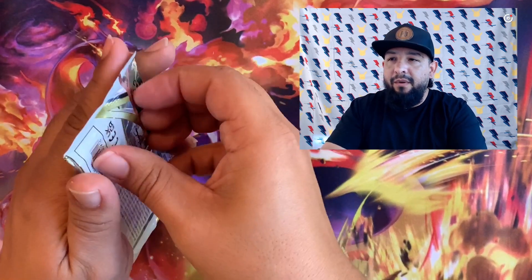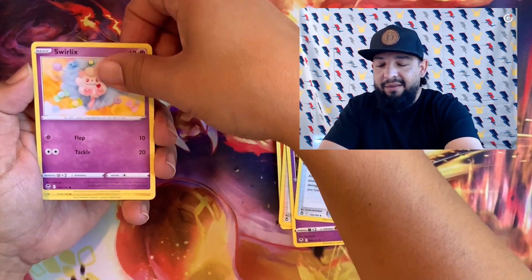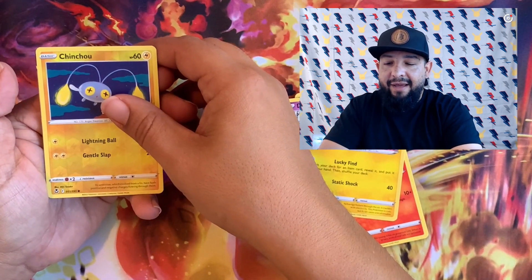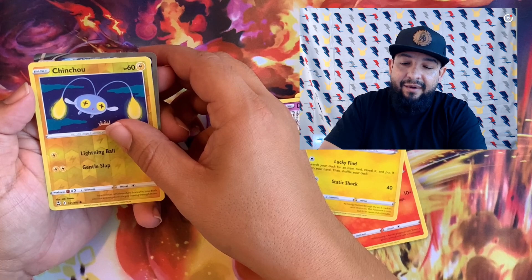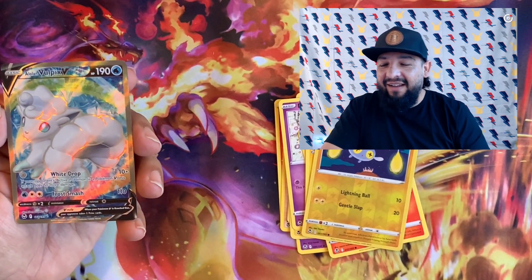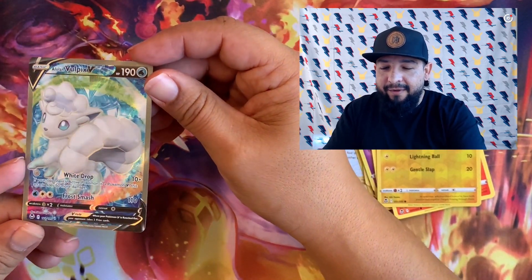Pokémon's been doing really good with all the art on these cards the last few sets — they've just been popping off, especially with that trainer gallery. The alternate arts are what really made me come back to Pokémon when I got back into it with Battle Styles. Oh, we got something really good — what do we need? Is it gonna be a dragon? No, I don't think it is. What is it? Full art! Let's go — full art V, Alolan Vulpix! Oh, that's a nice card! Look at it — blue, of course my favorite color.